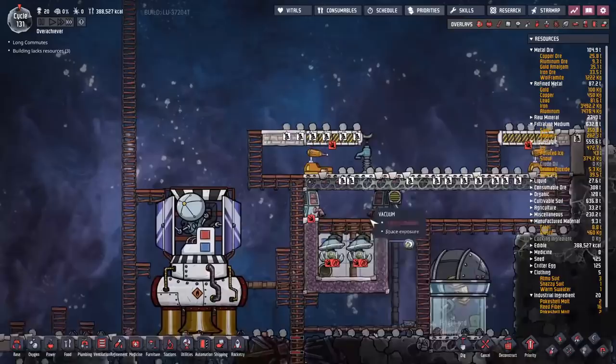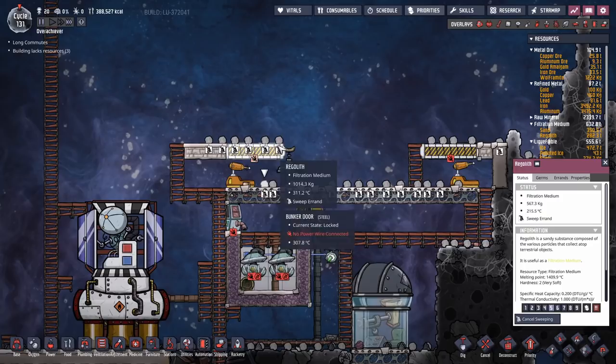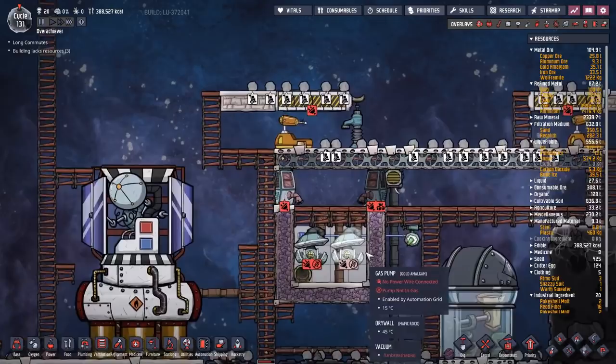I've queued up the crude oil to get dropped down there. I've also queued up sweep commands for all the regolith around the place, but not quite all of it. Some of it is only 170°C — that's not quite hot enough. I made sure it was all 200 degrees or above. I want to make sure I put enough in there, because otherwise I'm going to have to open it up again and lose all the steam.